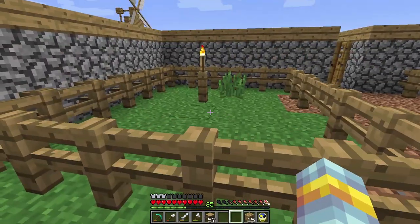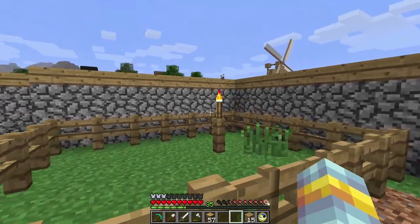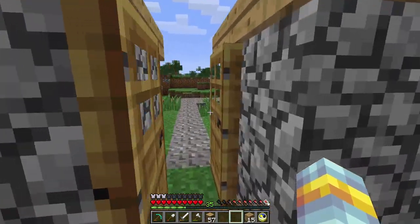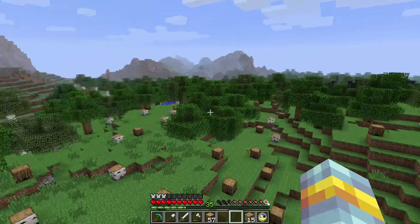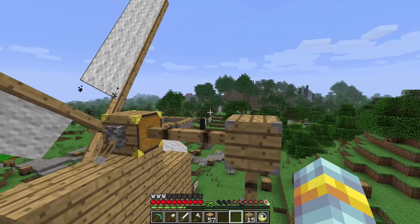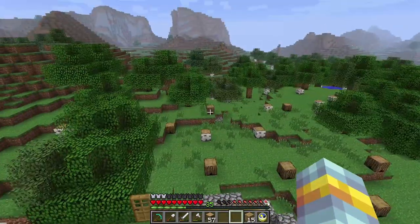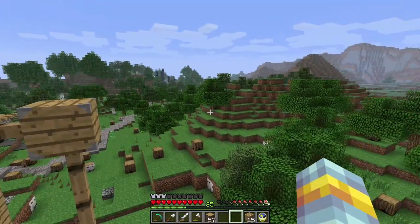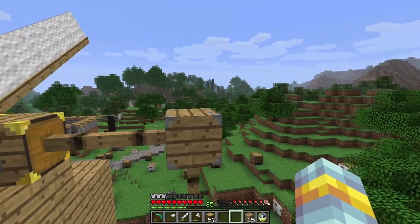While I was working on this, I kind of thought, since I have access to torches, wouldn't it just be better to clear out all this land, build a giant wall around my area, torch it up, and just create pens like that. So I think I'm just going to be clearing out a lot of trees here.